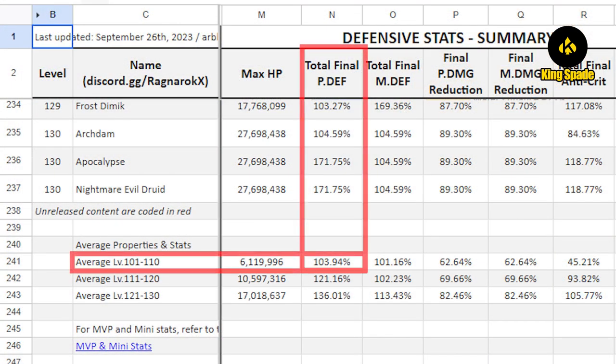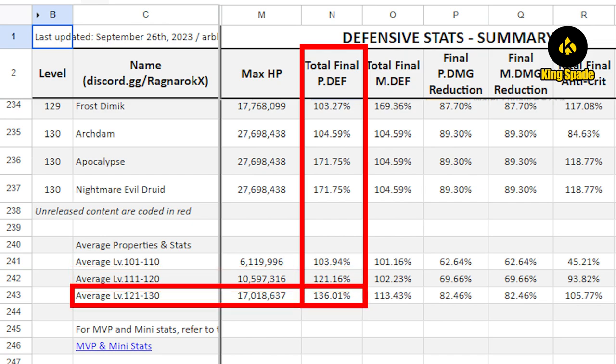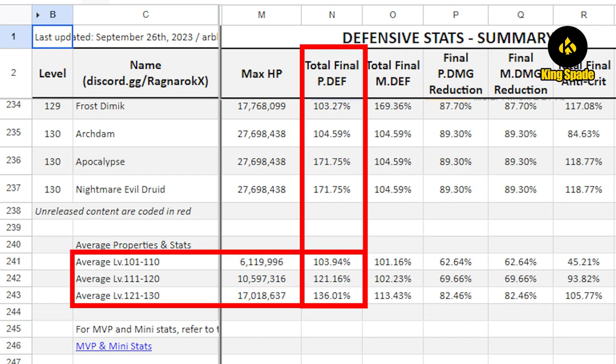For example, for the level 110 Komodo Island map, monsters have an average of about 100% final physical defense. For the level 120 Umbala map, monsters have an average of about 120% final physical defense. For the current version, the level 130 Juno map monsters have an average of about 136% final physical defense. Monster stats keep increasing — it becomes harder and harder to kill them.